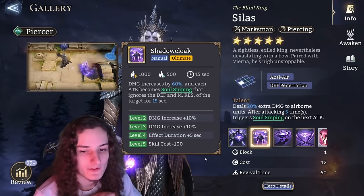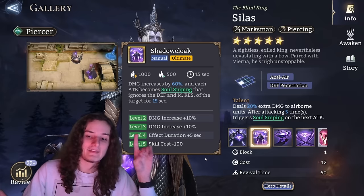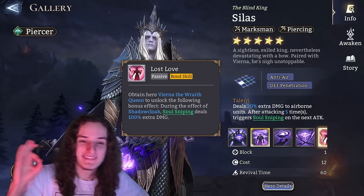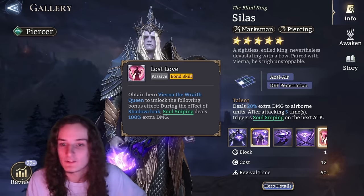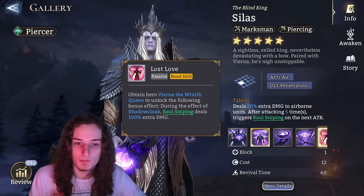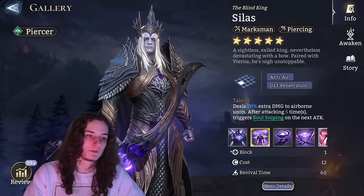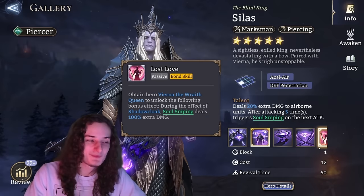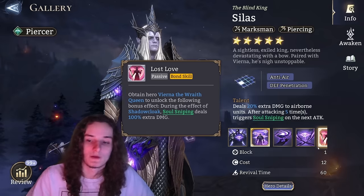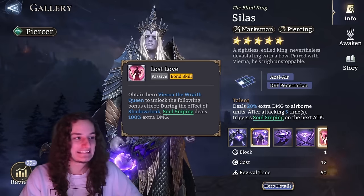Sealers is pretty simple — level 4 ultimate for increased effect duration and increased damage, and then you stop. The special case: as soon as you pull a Vienna, you can completely max out Sealers and he turns into one of the most broken units in the entire game. Before you get Vienna, level 4 ultimate is where you stop. The most important resource for Sealers isn't a skill crystal — it's a Vienna.